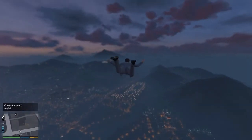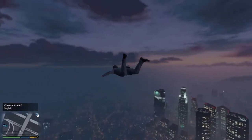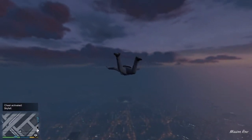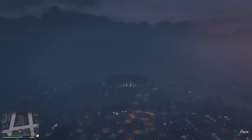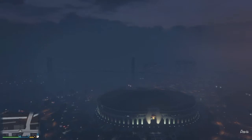The reason it's called the skyfall cheat is because you fall from the top of the map — that's why it's called the skyfall cheat. As you can see, this is what it looks like in first-person mode.